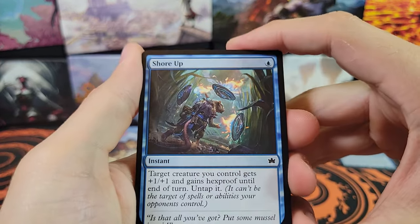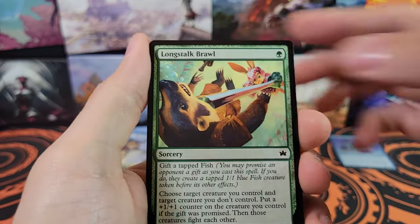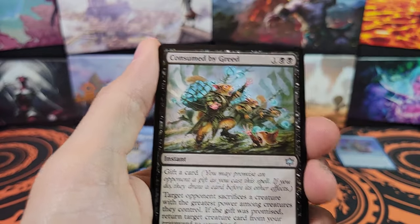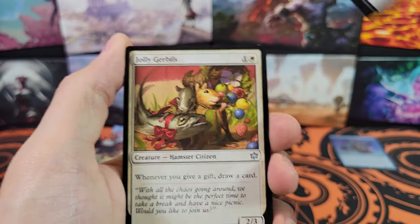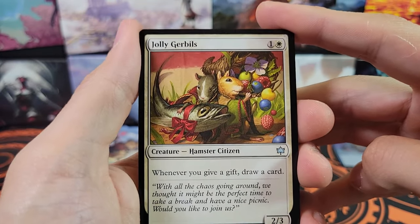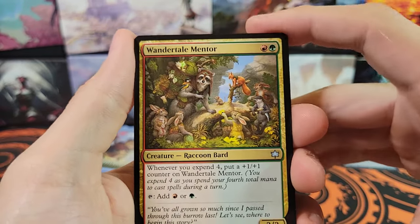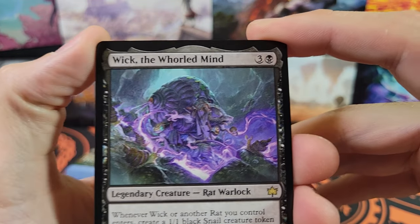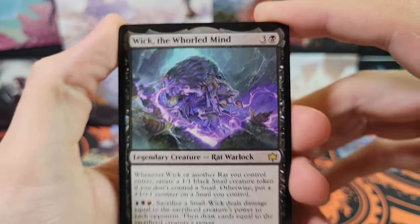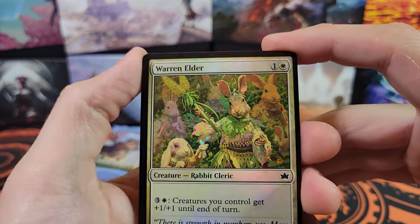This video is going to be short and sweet — probably not even going to make it long enough for a mid-roll ad, but that's okay. Just make sure to like and share it with your friends because it's not going to hit the algorithm. Consumed by Greed, Jolly Gerbils, Sugar Coat — that's cool. Wander Tail Mentor, the rare Wick the World Mind — interesting. A Rat Warlock, that's cool. We've got a full art land and a foil Warren Elder, Intrepid Rabbit.